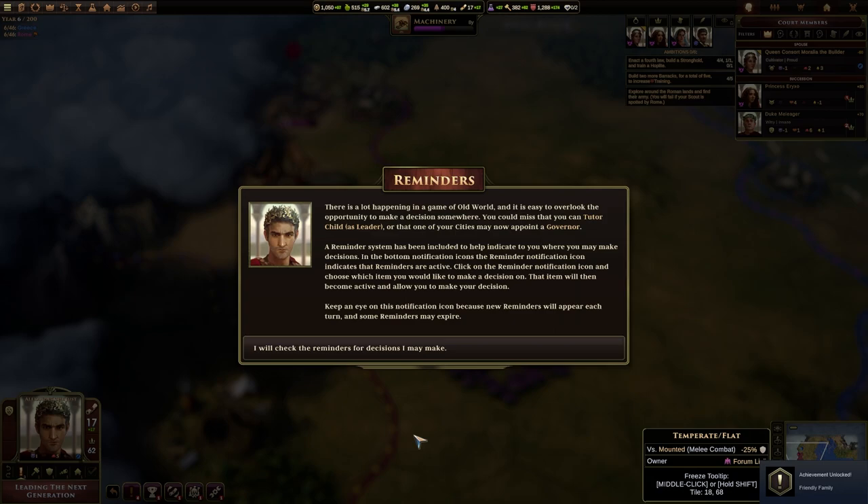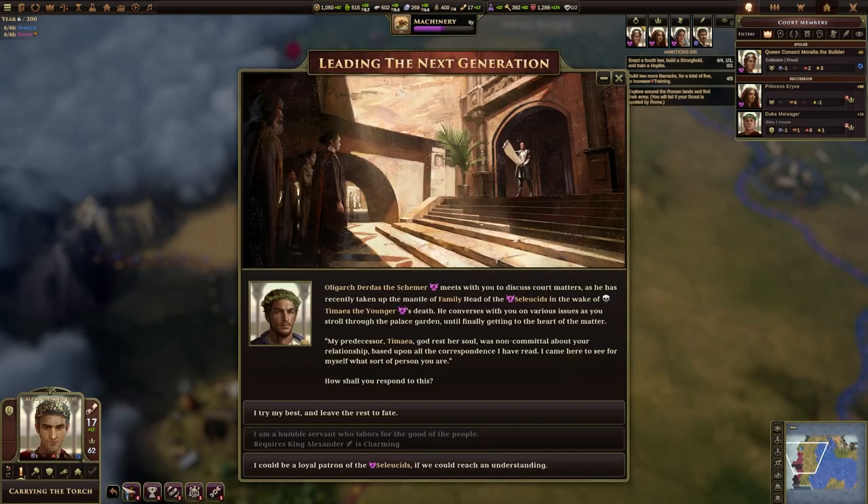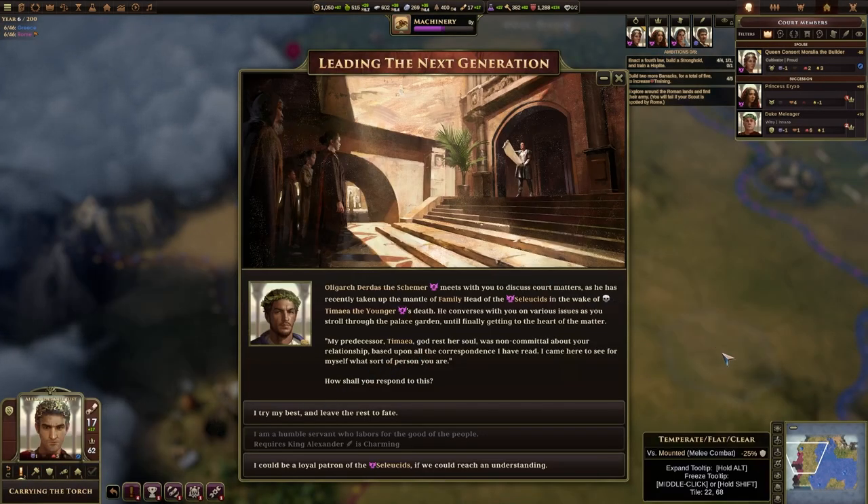There is a lot happening in Old World, and it's easy to overlook opportunities to make a decision. You could miss that you can tutor a child as leader, or that one of your cities may now appoint a governor. A reminder system has been included to help indicate where you may make decisions. In the bottom notification icons, the reminder notification icon indicates that reminders are active. Click on the reminder notification icon and choose which item you'd like to make a decision on. So that's basically down here — leading the next generation.